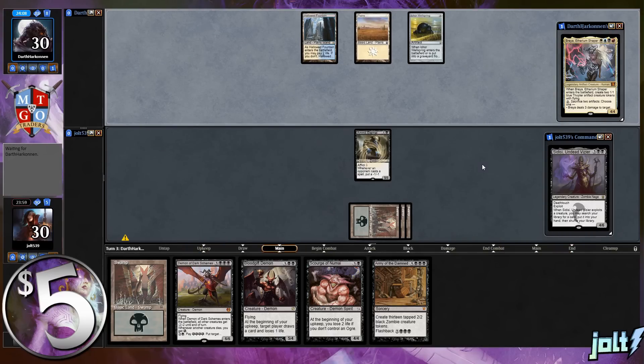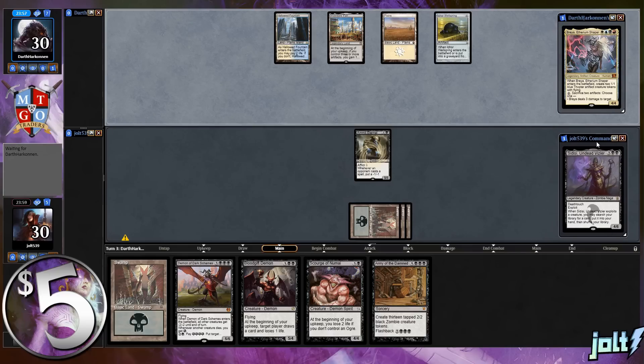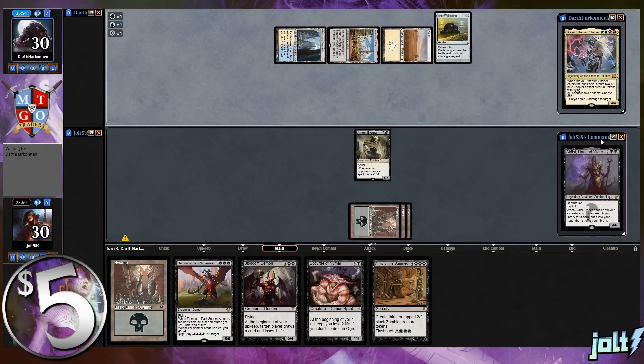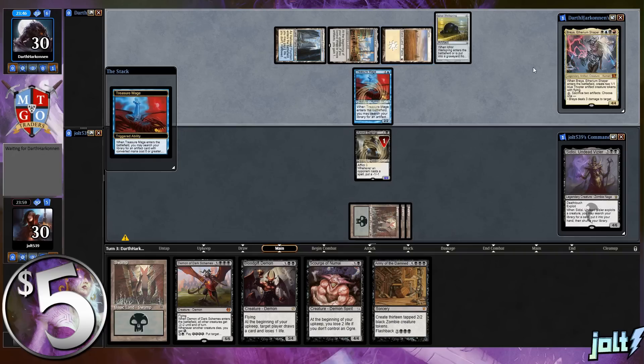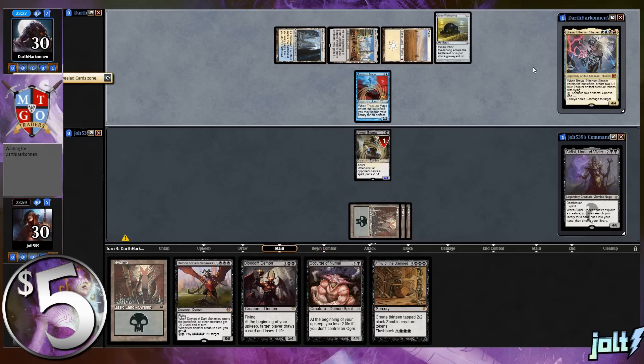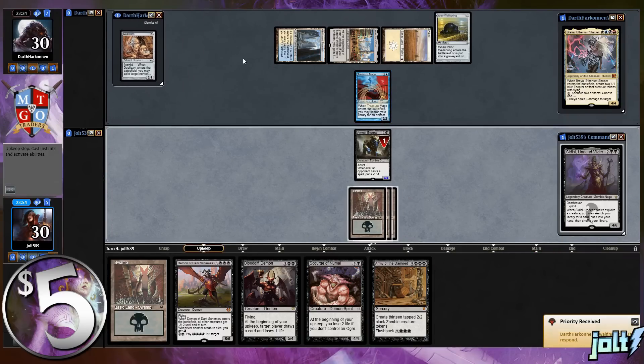Another fun thing about this deck is it's very easily upgradable. This five-dollar series is aimed at people who want to play on Magic Online. There are still really good decks you can build for Magic Online with actual playability. Against something like Breya, it's a five-dollar budget deck - it won't win every single time, but you still have a fighting chance. One downside to budget decks is cutting fast mana, which would really help get these demons out quicker.